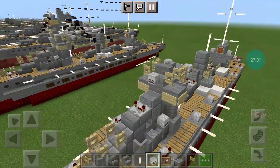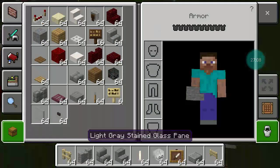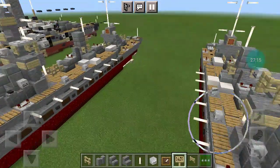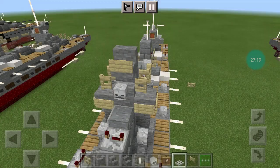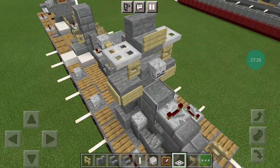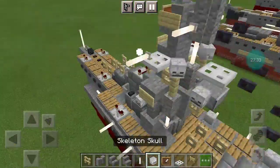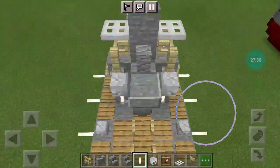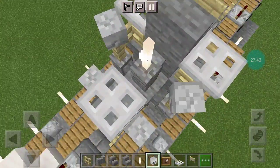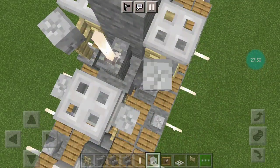Go back again — another stair and a birch sign. Iron trapdoor on either side of the stair, on top of the fence gates. On the back, an end rod in the center, iron trapdoor behind it, and skeleton skulls at a slight angle on these fence posts.